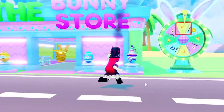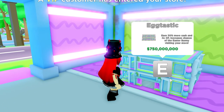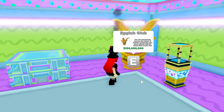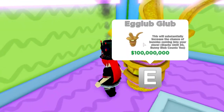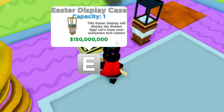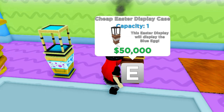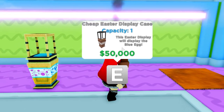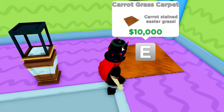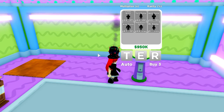All the eggs are placed down and the bunny store is open! We can buy this egg-tastic team which I really want, but it's super expensive. We can buy the egg Club Club which is really good for farming bunnies. There's an Easter display case and a cheap Easter display case that lets you sell eggs. Also a grass carrot carpet.